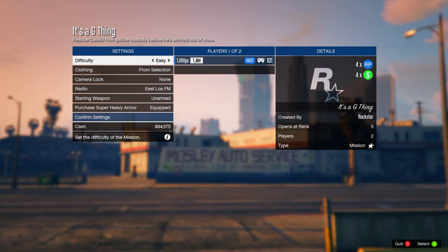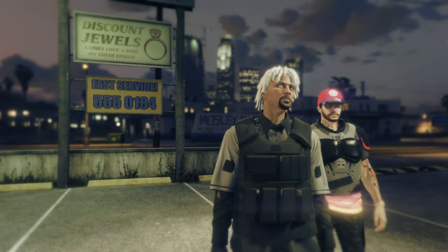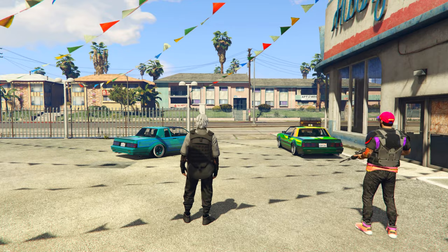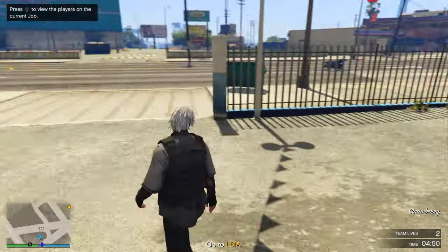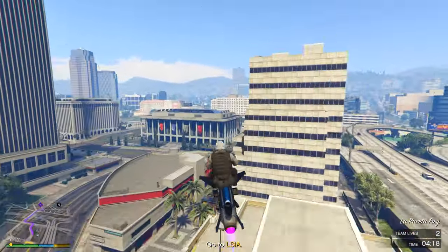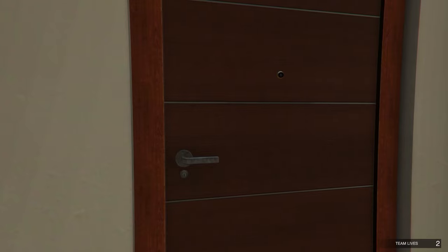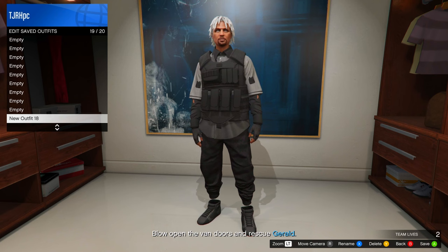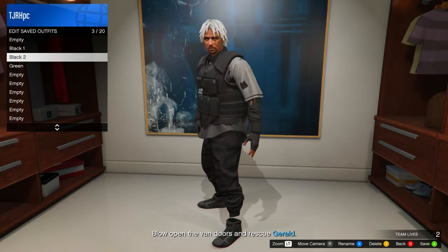In the job setup menu, set the clothing to player saved outfits, invite anyone, and start it up. In the next menu, scroll two to the right and ready up. When you load into the mission, go to any one of your apartments — you'll need to know where they are as they won't show on your map. At your apartment wardrobe, save your outfit at the bottom slot out of the way of other outfits. After saving, delete the two outfits you used to make this one.